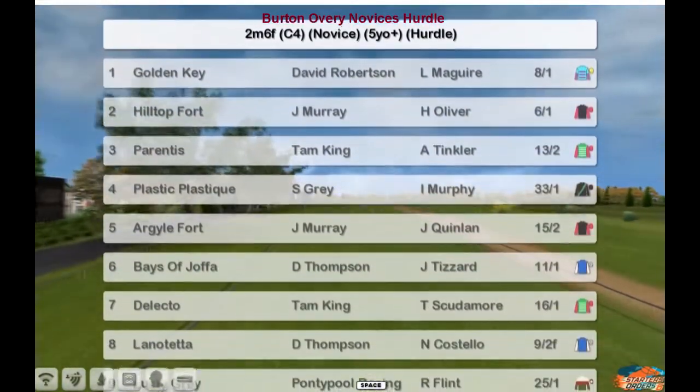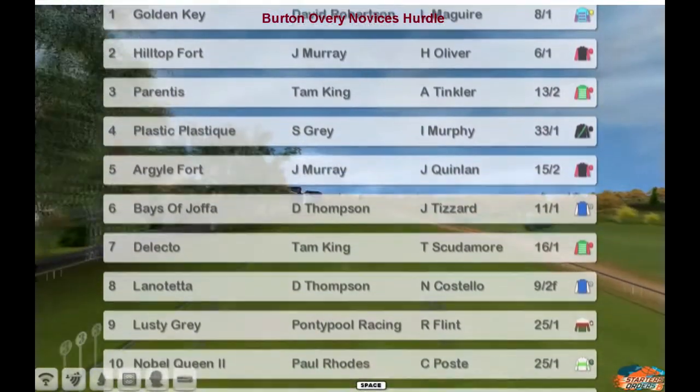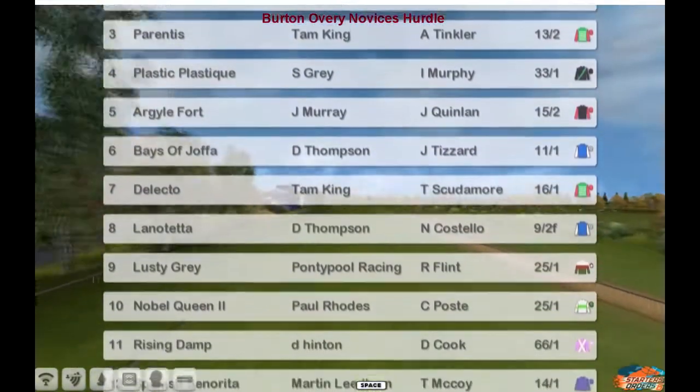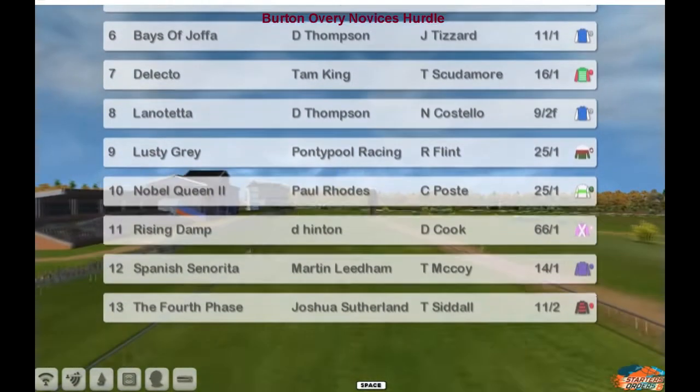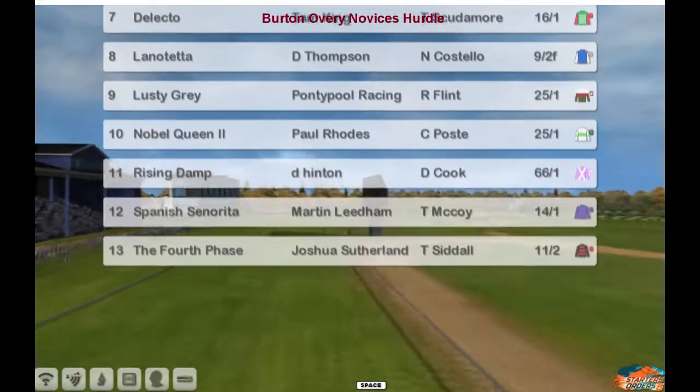Argyle Fort, Bays of Joffa, Delecto. The 9 to 2 pre-race favourite for Darren Thompson is Lano Teta. Lusty Gray, Noble Queen, Rising Dam, Spanish Center Eater and the 4th phase for Joshua Sutherland.